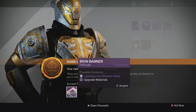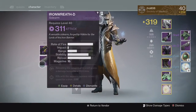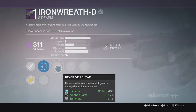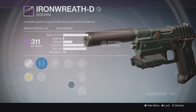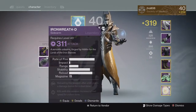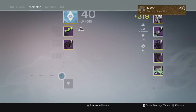Moving on to my next rank 5 package for my Warlock, we ended up getting another Iron Shell and the Iron Wreath D Sidearm this time, and it came in at 311. So that was kind of unlucky, but the perks on it were pretty decent — I got Feeding Frenzy and Reactive Reload, which is a pretty good combo, and I also got a Range Perk in the last column as well. So decent perks for the Sidearm, but the light level wasn't the greatest.